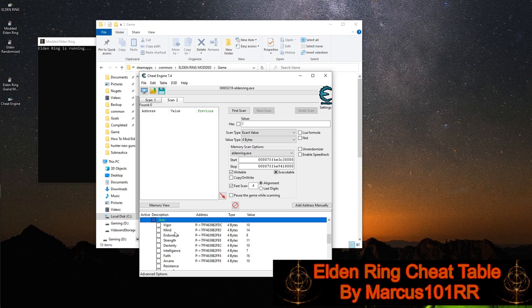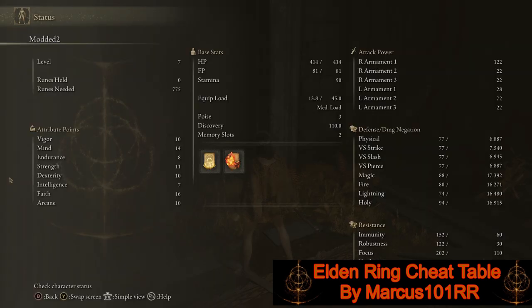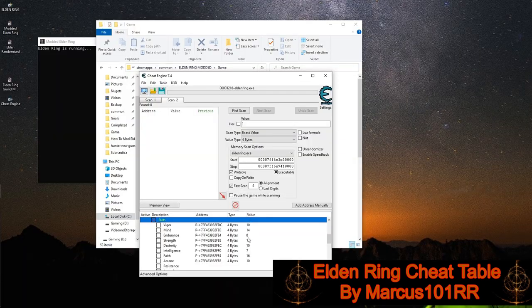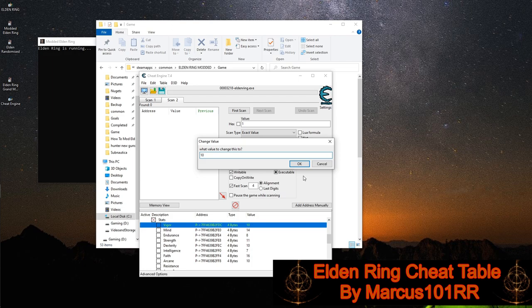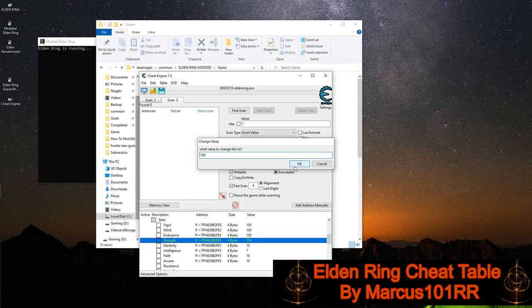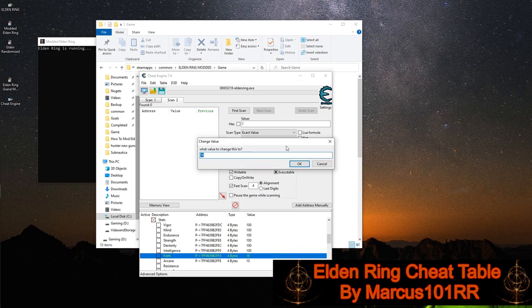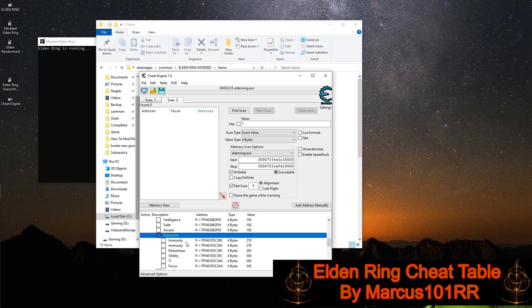And now we have our values here. Notice: vigor 10, mind 14, endurance 8. We come back to our game - vigor 10, mind 14, endurance 8. So now if we go back into the Cheat Engine, we can go ahead and set our vigor value to 100. 100 for mind as well, 100 for endurance, strength also. Resistance - we can tweak this if we want to, I'm not going to bother with that for now. Armor - we currently don't have any armor anyways.